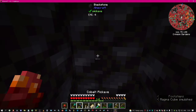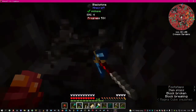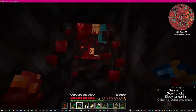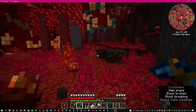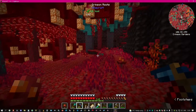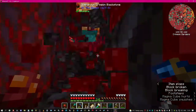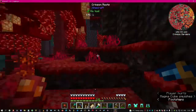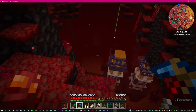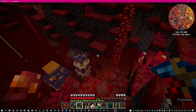I keep hearing a magma cube and it's annoying. The worst thing you can do is mine up. Oh, there's the magma cube. We want to go that way. Big drop - oh wow! Is that like a fortress? It's like some kind of fortress!